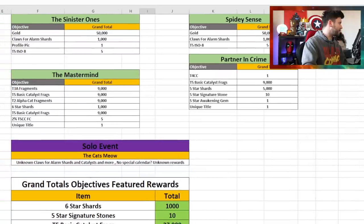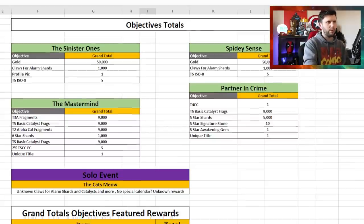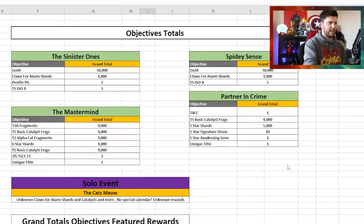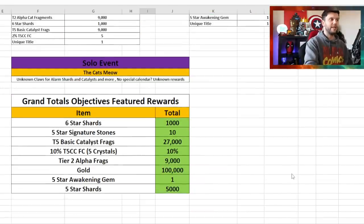Part one focuses on guaranteed rewards. I've concentrated on Uncollected, Cavalier, and Throne Breaker tiers. From a Cavalier perspective, you're looking at a guaranteed take-home of: 1,006 Star Shards, 10 Five Star Signature Stones, 27,000 Catalyst Fragments, 10 Tier 5 Class Catalyst crystals at 2% each, 9,000 Tier 2 Alpha Fragments, 100,000 Gold, one Five Star Awakening Gem, and 5,000 Five Star Shards.